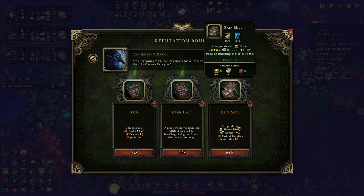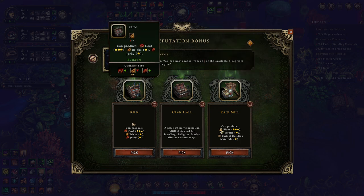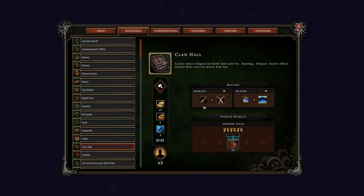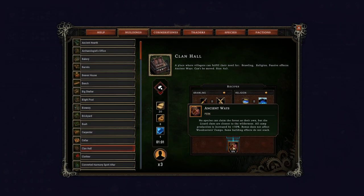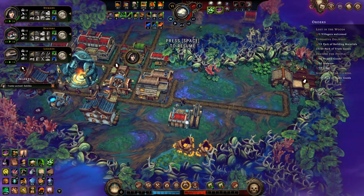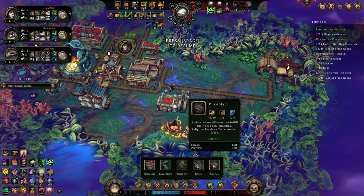Brawling and religion. Rainmill — that is faster flower production, and we already had decently fast flower production. Kiln is coal production, but I already have coal production via the mine. Maybe I take the clan hall just so that we can have ancient ways — all camp production is 50% faster. I need eight brick for this.